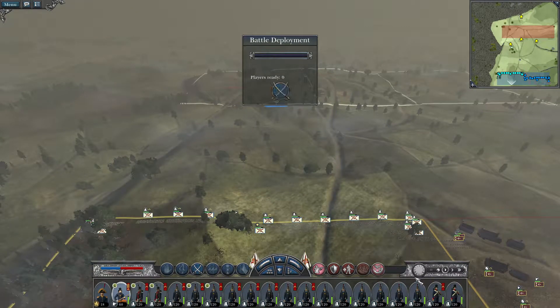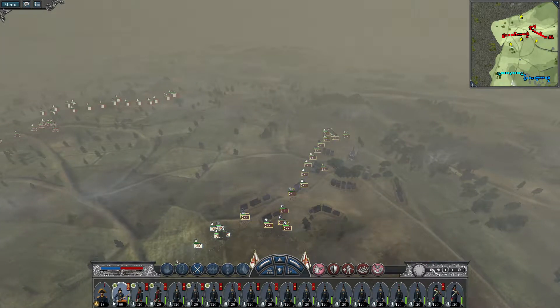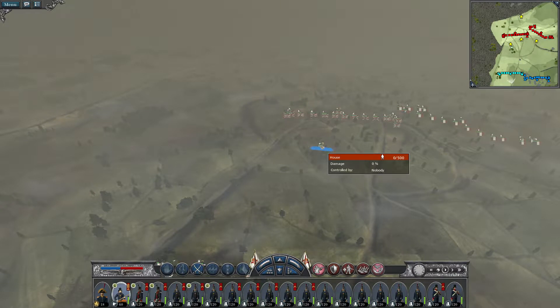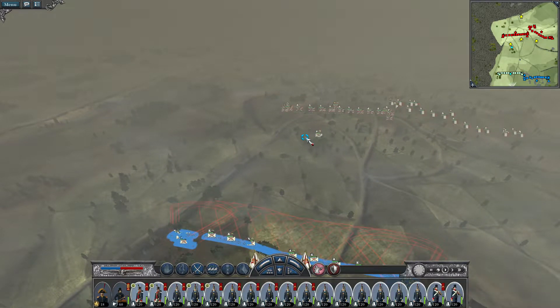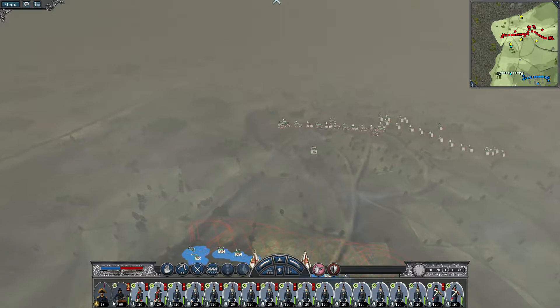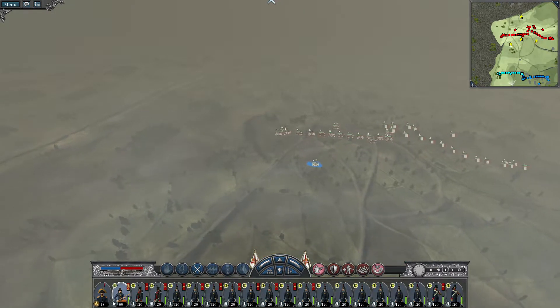We'll start off the battle with an example. Say your ally right here has guerrillas. You take the house on your side and the house there. On this side you don't want to dilly-dally — you just want to take the house, get your men, and run all the way up as fast as possible. You don't waste any time; you want your men to take the house.